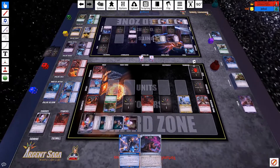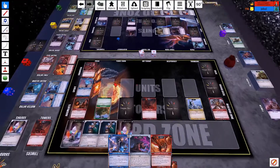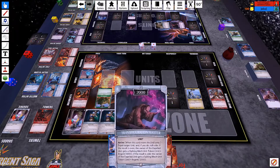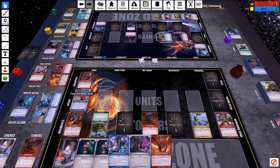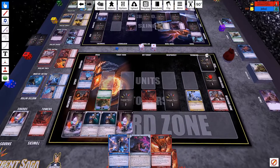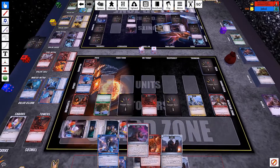He passes, so I draw into my 6th drop — not exactly what I wanted, but better than nothing. I need to shard. I think I'm going to shard drain — put a shard back on the bottom and draw a card. And into another 6th drop. Then I will pay 4 for Transfiguration Master.